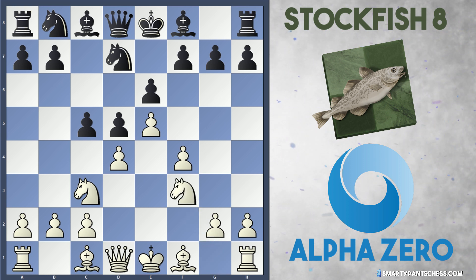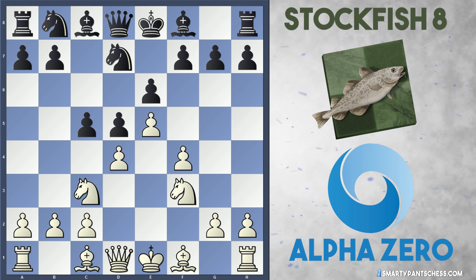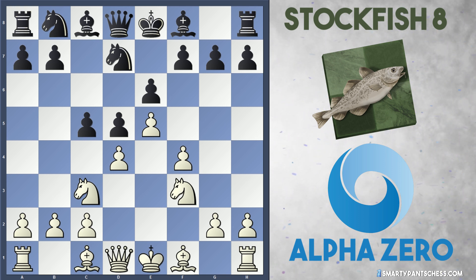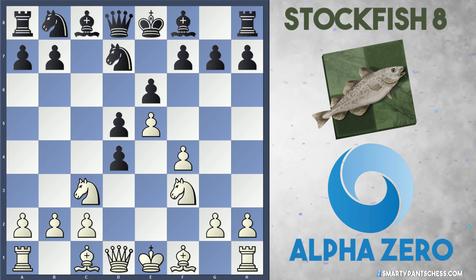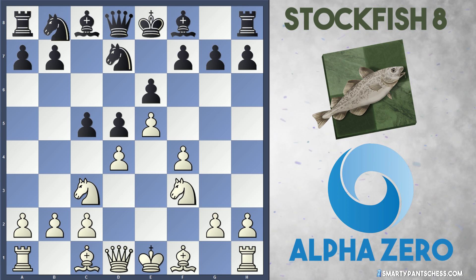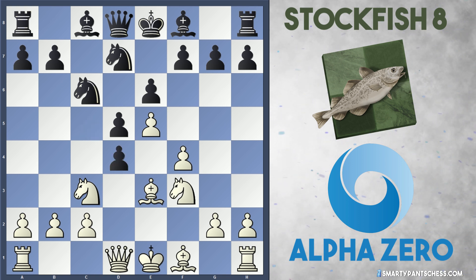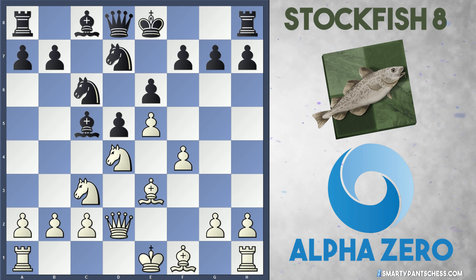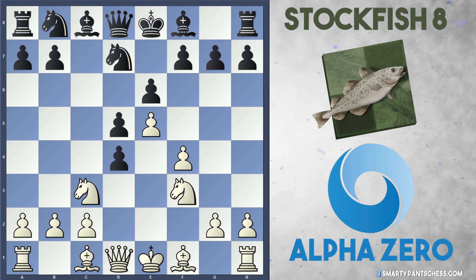AlphaZero played Nf3 defending the d4 pawn, and in the link I'll put in the description, many people complained about the move Stockfish now plays. So maybe Stockfish isn't playing with an opening book. Stockfish takes on d4, cxd4. Normally black will actually play Nc6 here, with the usual moves being Bb3, then knight takes on d4, Bc5, Qd2 — those are the most commonly played moves in this variation. But weirdly, Stockfish takes on d4 straight away.